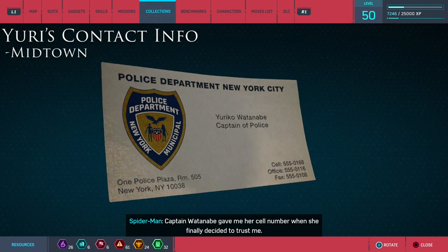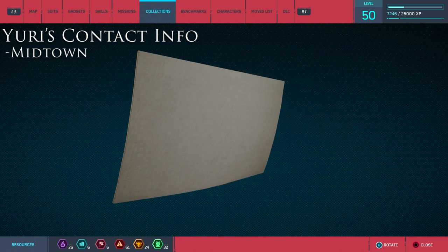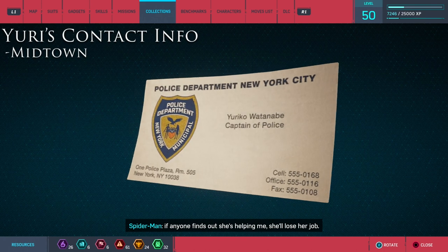Captain Watanabe gave me her cell number when she finally decided to trust me. She's risking a lot. If anyone finds out she's helping me, she'll lose her job.